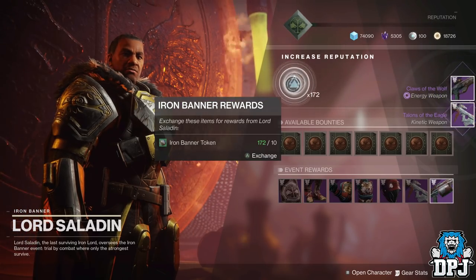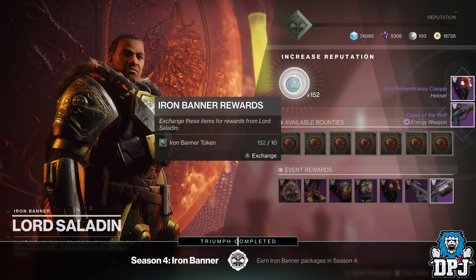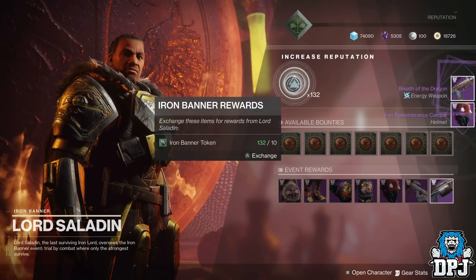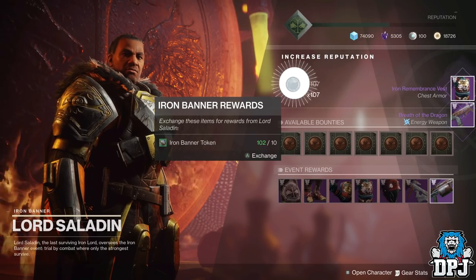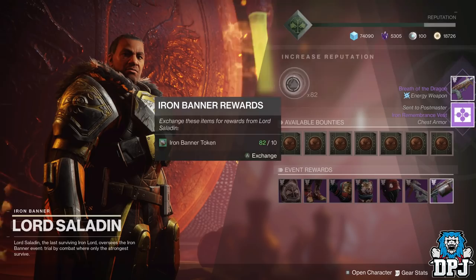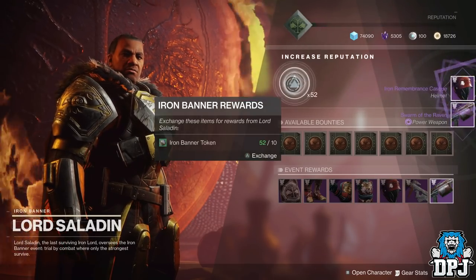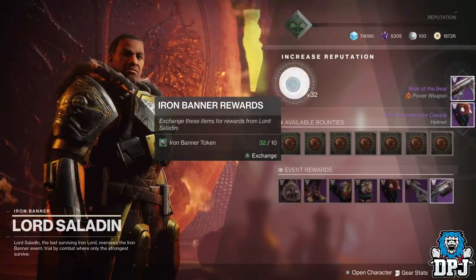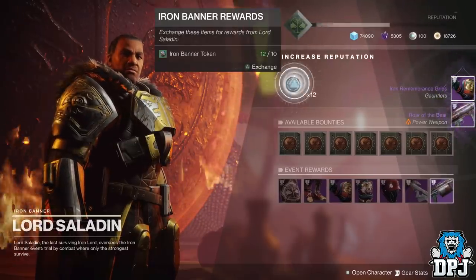Claws of the Wolf again — give me a few more then. What's that just popping up at the bottom? I don't even know what they are — must be Breath of the Dragon, chest piece, Breath of the Dragon, Swarm of the Raven. Last package guys, last package — pop pop pop pop pop! I definitely ain't got enough for one more and I can't cash in any of these yet.